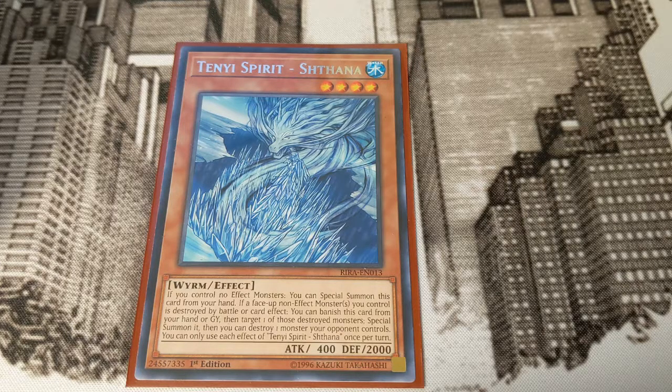Hello and welcome to the Tenyi Dojo. Today we're going to be talking about Tenyi Spirit Shathana. She is the water level 4 Tenyi Spirit.